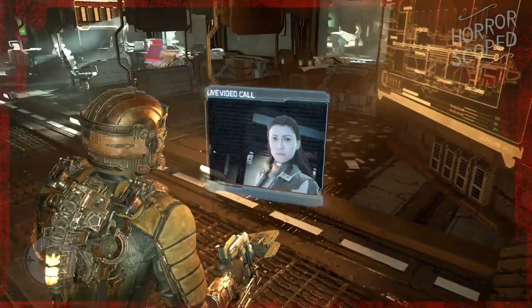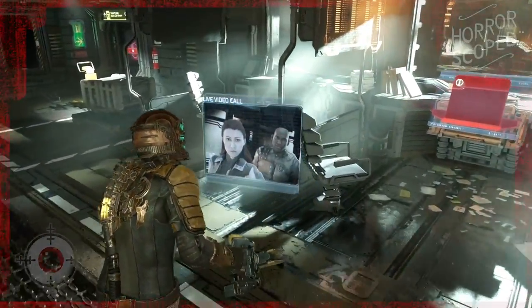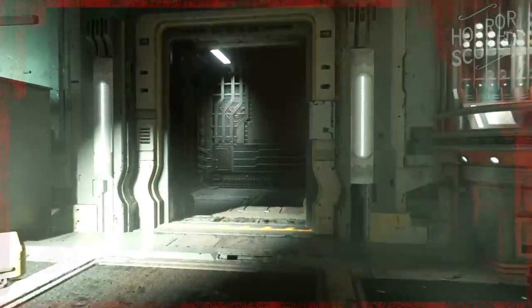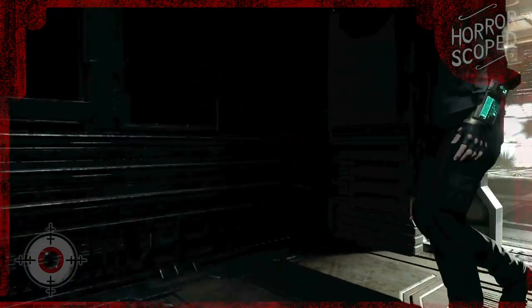When we meet up with Bridget and Anthony and get the latest report on what we need to do next, these two are decently far away in an area we cannot access. I was curious where they went, so I followed them with a camera as they started walking out of the room. The area they're walking into doesn't actually exist — they simply walk into a small room and then clip through the wall.